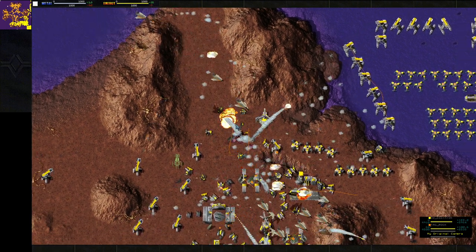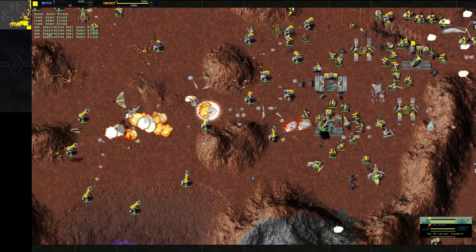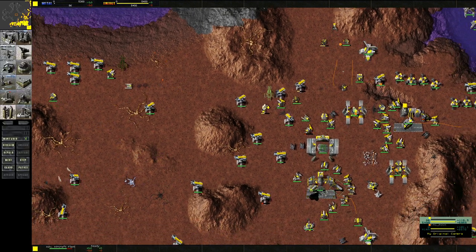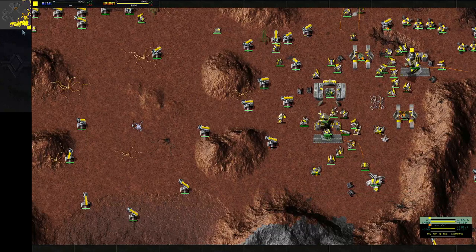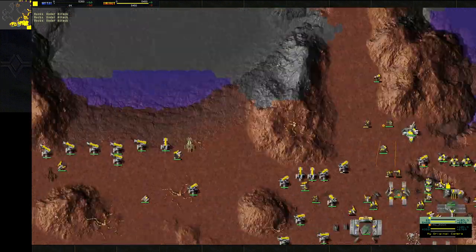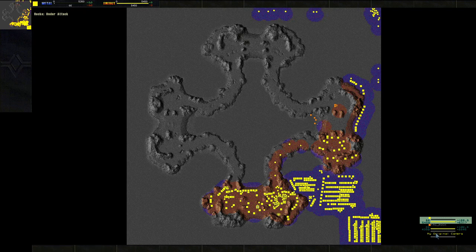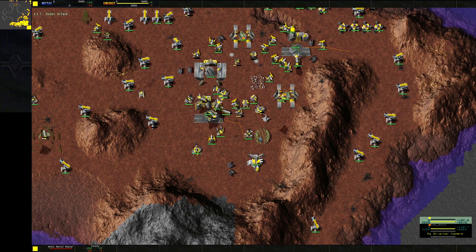Rock is trying to bomb the commander — oh! CoolNick is at half health, man, that was close. Took out the advanced kbot lab, but the advanced air is still up building hawks. It looks like Rock was going for a commander snipe but didn't get it. I think the elevation came into play going over these hills and messed up the bombing run. Rock knows he's behind at least on energy. CoolNick has 6,000 energy already and is about to start advanced metal makers.